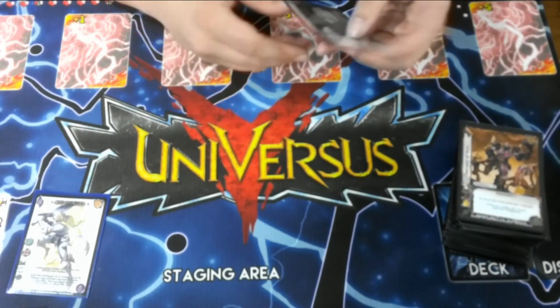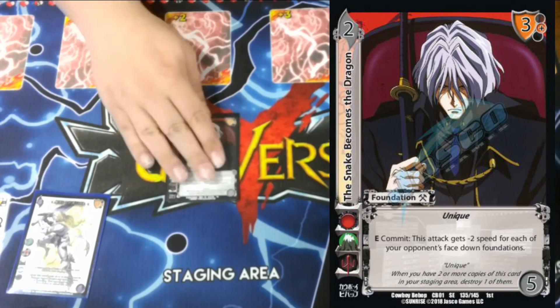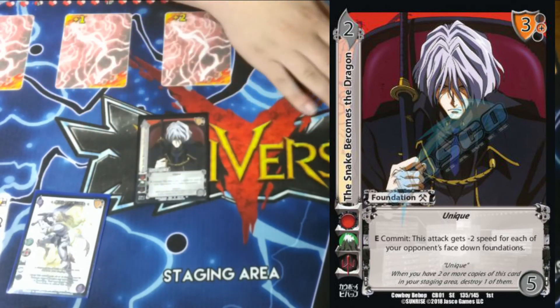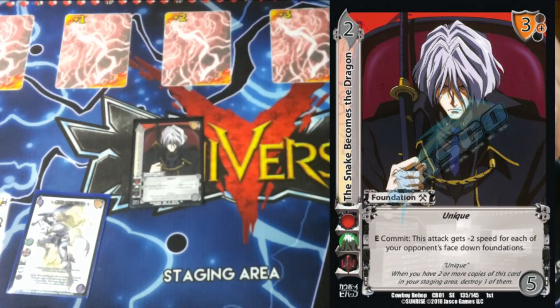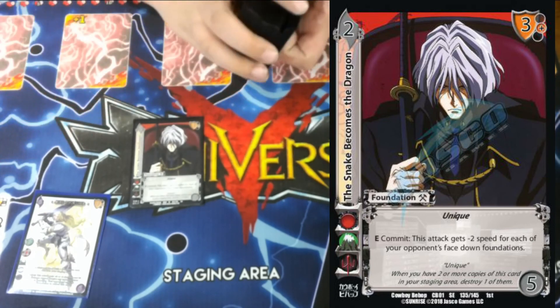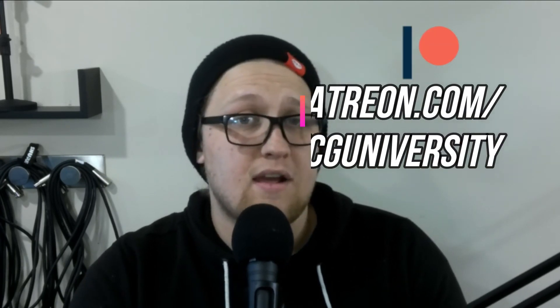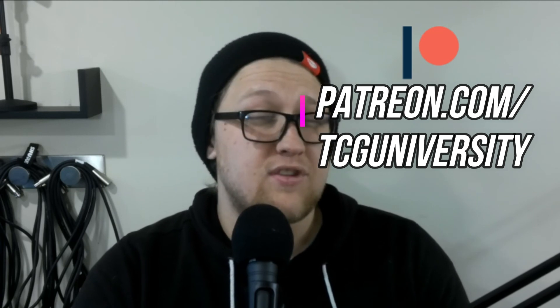The Snake Becomes the Dragon doesn't see much play, but with all the foundation flipping in this set and others, I think Vicious and this card should see a rise. E commit: this attack is minus 2 speed for each of your opponent's face-down foundations — so if you flip their entire staging area, you basically get to block one card for free. Thanks for checking out the profile, guys! If you enjoyed the video, leave a like, comment, share, and subscribe. Support us at patreon.com/tcguniversity. Drop your Siegfried builds in the comments — I'd love to see them. Stay alert!